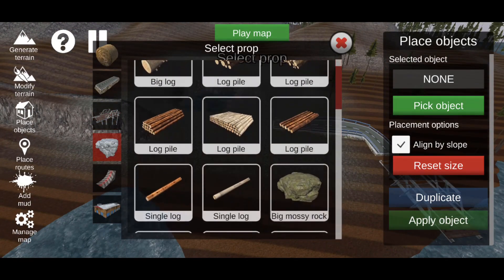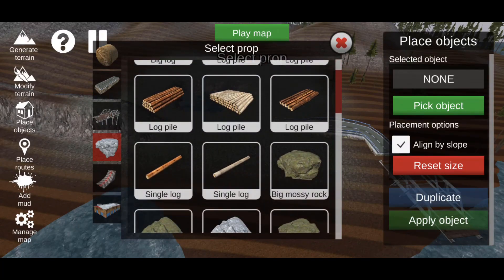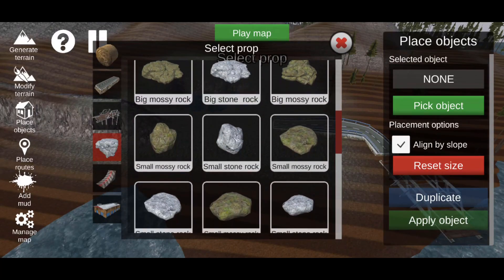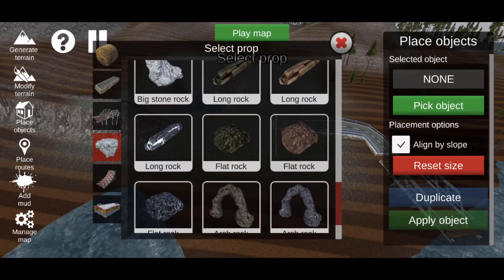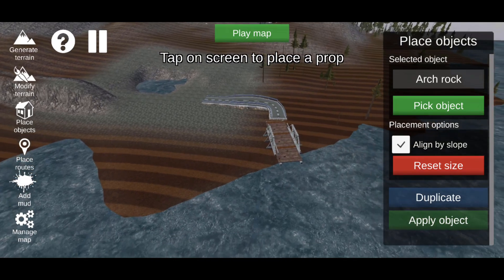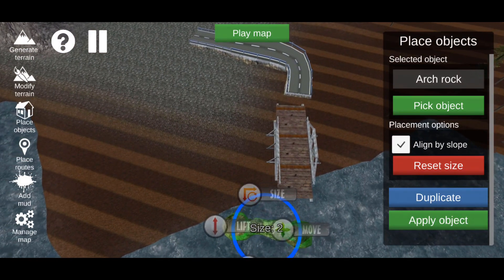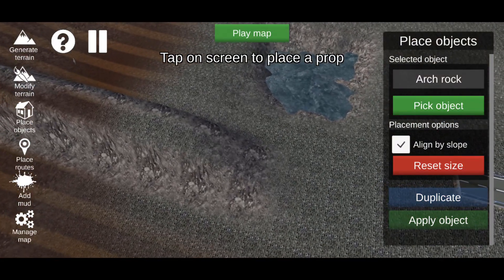There's also a category for trees, logs, and rocks. These are just logs on their own without tree branches. You get gray rocks and green rocks, then scrolling down you get longer rocks, a tan one, some arcs, and very flat ones. We'll go ahead and grab a tan arc, make it as big as possible, place it, and grab an arc rock to place as well.